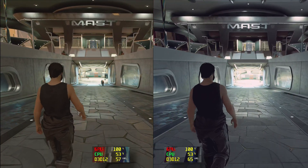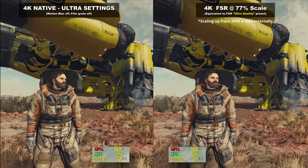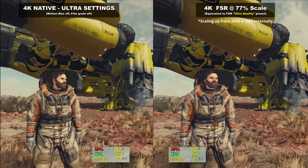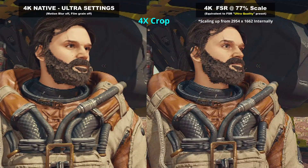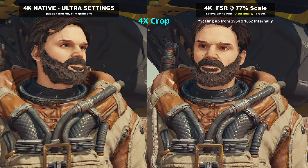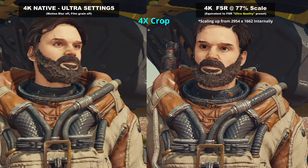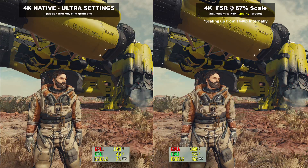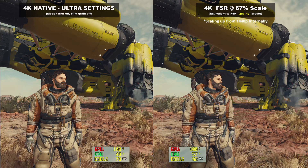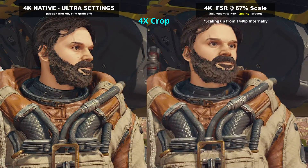What do the equivalents of AMD's normal presets look like? Here is 77% — usually labelled as Ultra Quality — which is a 1.3x scale, or a 2,954 x 1,662 internally rendered resolution for a 4K output. In a 4x crop you can see the default sharpening level is a little bit overcooked for this level of scaling. Thankfully, you can turn that sharpening down separately from the scaling. Now, a 67% scale — what AMD labels the Quality setting — gives a 1440p internal render for a 4K output, and a pretty huge boost of frame rate. This is the kind of scaling where the sharpening default is designed to help out, but it's still a little too much for my tastes.